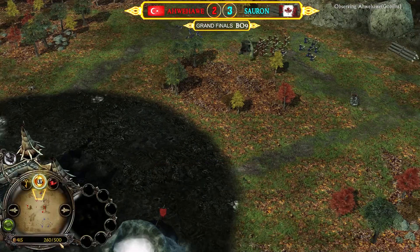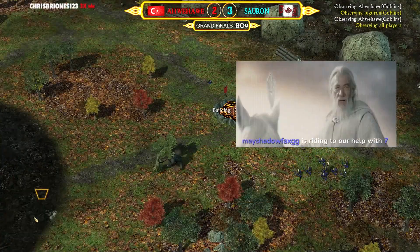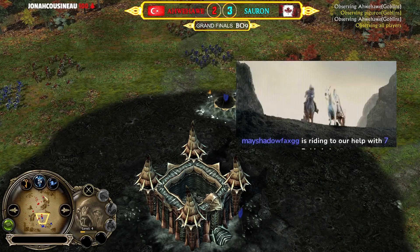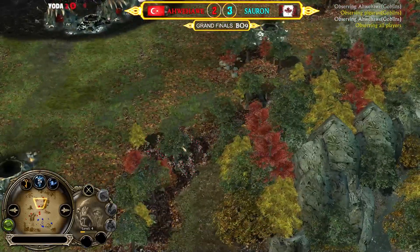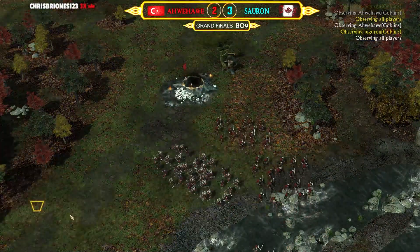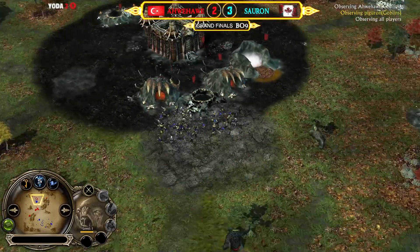500 command points for Ave and 450 for Sauron. Nine power points versus seven power points. 600 command points for Ave, 550 for Sauron — pretty even. Ave is making sure to move from each pathway. Sauron is building a tunnel offensively.